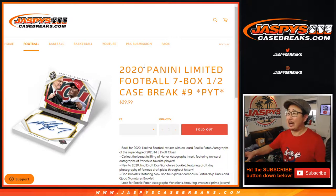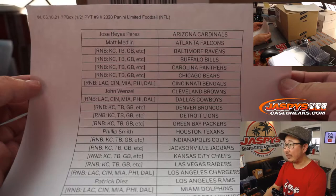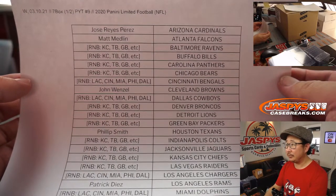Hi everyone, Joe for jazbeescasebreaks.com. Happy Wednesday. Coming at you with a little bit of 2020 Limited Football, 7 box half case. Pick Your Team number 9 from jazbeescasebreaks.com. A very big thank you to all of these lovely people who got into the action. Appreciate it.